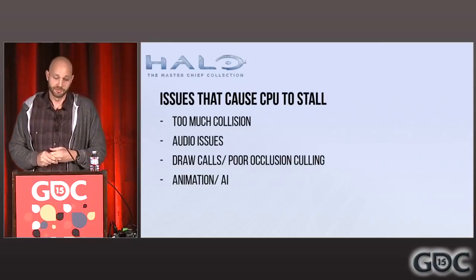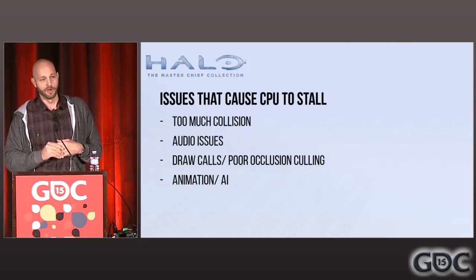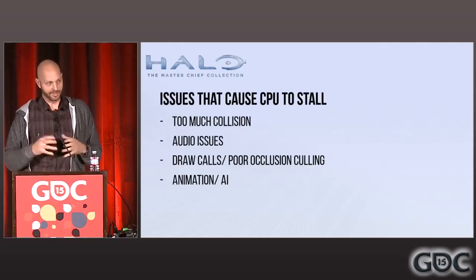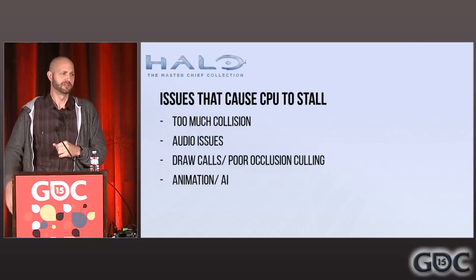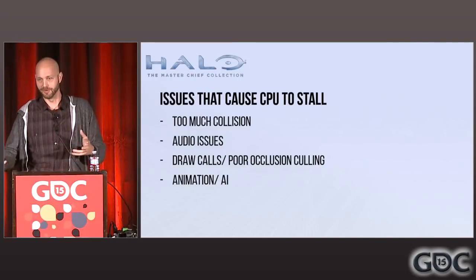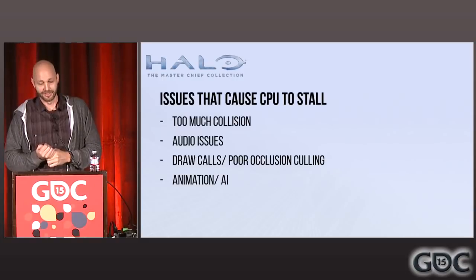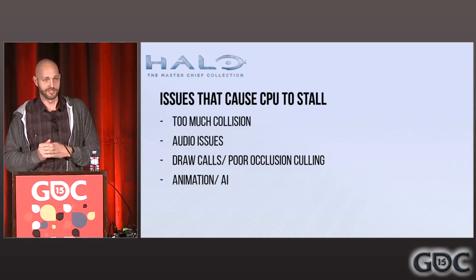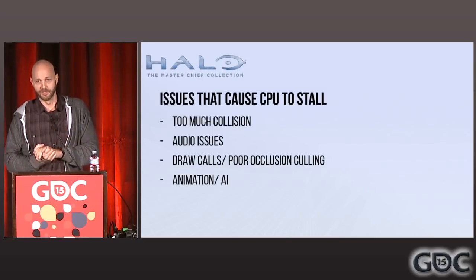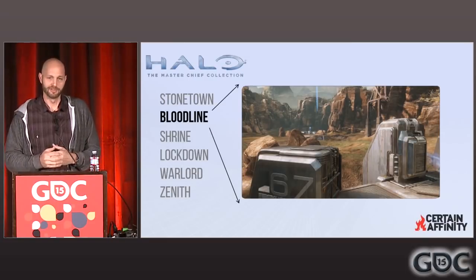What causes the CPU to stall out? For Halo, we have collision issues. Our artists don't like making custom collision — what happens is they take the render model, duplicate it, call it collision, and plan to optimize later. Later comes around and you end up with hundreds of thousands of polygons of collision choking out the CPU. Audio issues hit us too. We had too many draw calls and poor occlusion — we had to combine objects together and work with portals to make sure objects were occluding properly. And to a lesser extent, animation or AI, though in multiplayer we don't have a lot of AI.